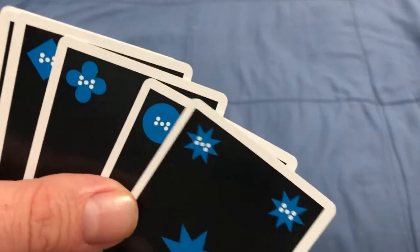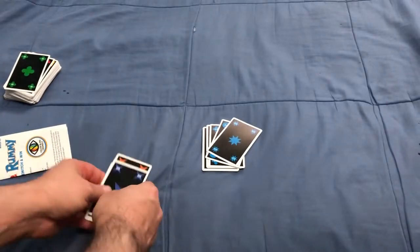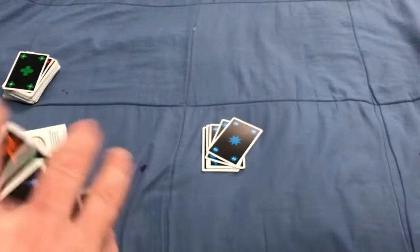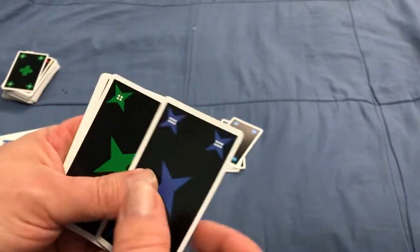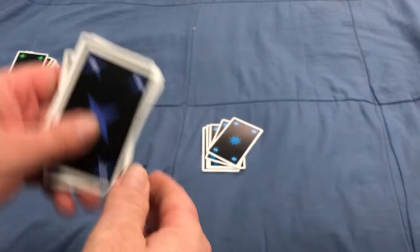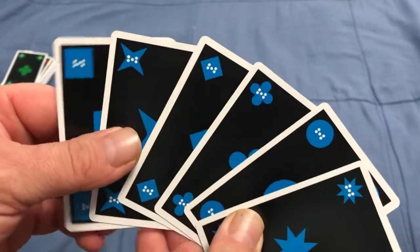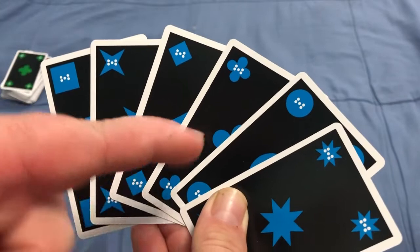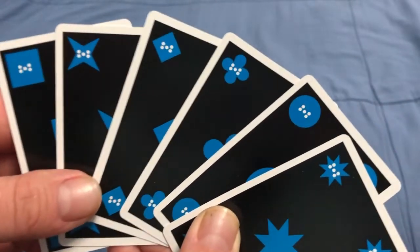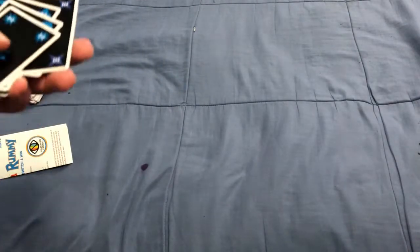This game is colorblind friendly — there are different amounts of pips per color, so that's a thumbs up. A Quirkle is when you get a set of six cards as follows: six cards that are all the same symbol but different colors, or six cards that are all the same color but each has a different symbol. The different symbols are squares, circles, diamonds, a plus symbol, a star, and a ninja star type thing. Same symbols as in the actual tile game.